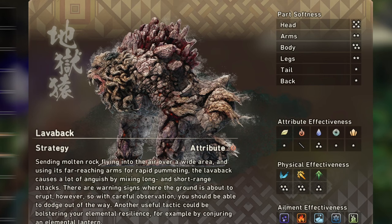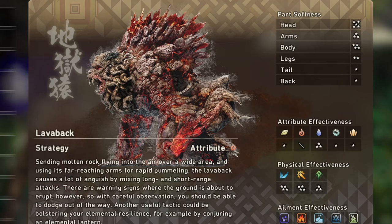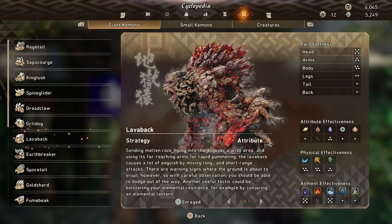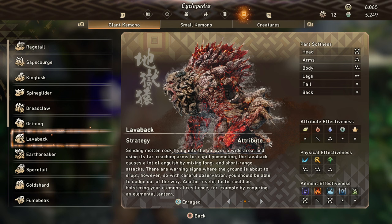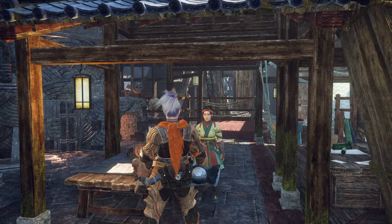This is also reflected when we look at the unenraged and enraged version of the part softness. You can see how the arms gain a star when it enrages, making them a more vulnerable part. This is the case for many kimono in the game, and it's well worth checking under the info screen under Giant Kimono. After you fight that kimono the first time you'll have this information. There are also ways to make it so you can break parts much easier by pretty big percents, usually to do with your weapon, but there are other ways.